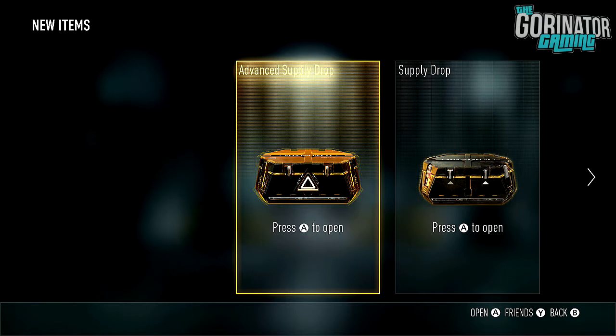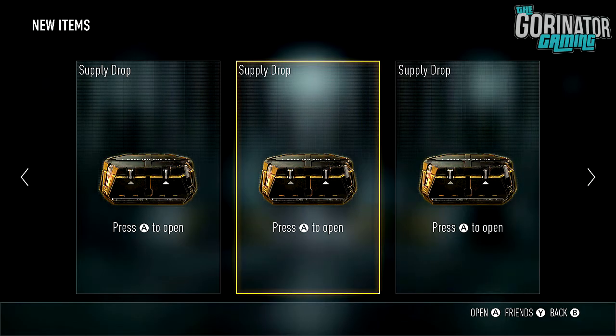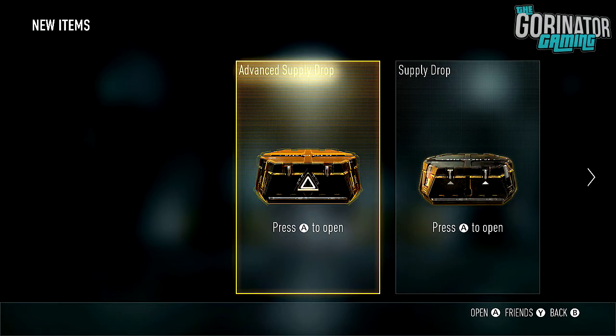Six Supply Drops as normal — got one Advanced, five normal ones. Last episode was Episode 30 and we opened a bunch of these things and we didn't get anything. Like, what the hell? I can't even remember what the best we got — I think we got maybe a somewhat crappy Elite Weapon. My luck is still terrible.